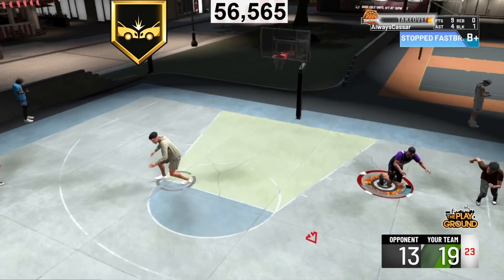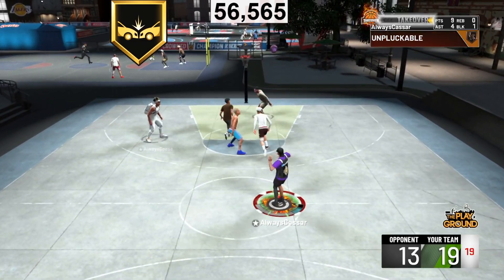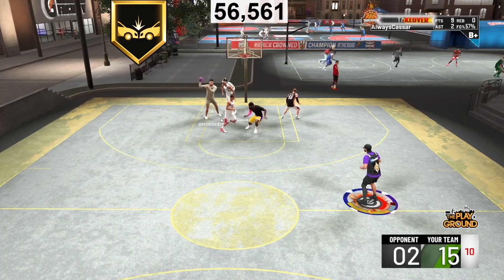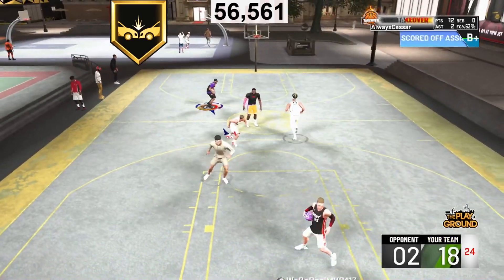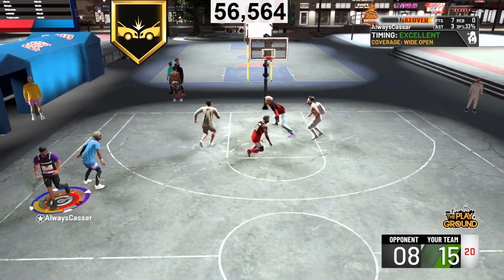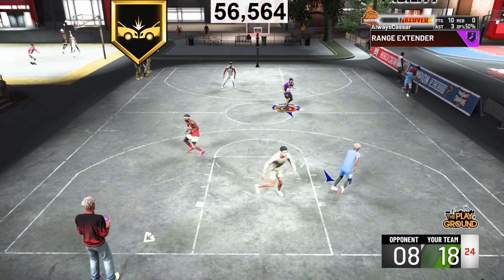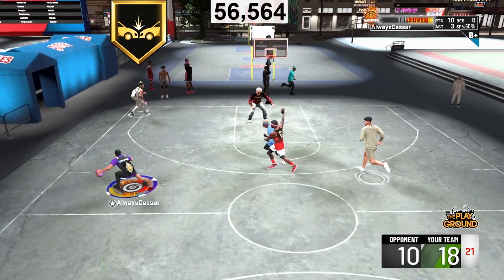On Hall of Fame, your percentage of layups and dunks will go in by four times. You'll be catching so many bodies, making so many contested layups — an absolute finishing demon inside the paint. You want to put on at least silver Contact Finisher. If you only have one finishing badge, put it on Contact Finisher, as it's the only badge you really need to create a lot of contact dunks.